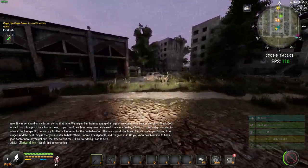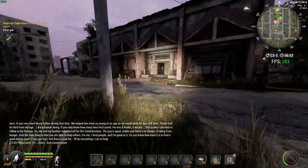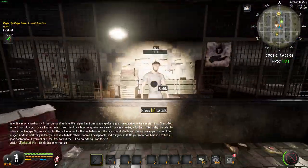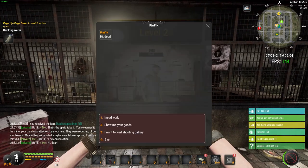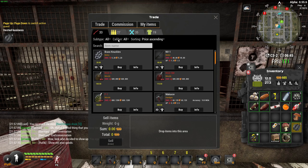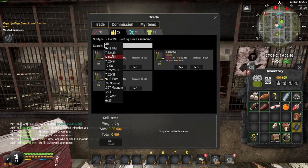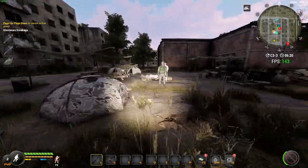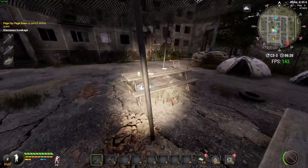First things first for part two, you're going to want to buy some ammunition. Run into this building here and speak to the merchant that sells weapons, ammo and all that. You do have the macro, so you're going to be wanting the 9x18 ammunition. Once you've collected all the quests again there should be no more markers on the map.